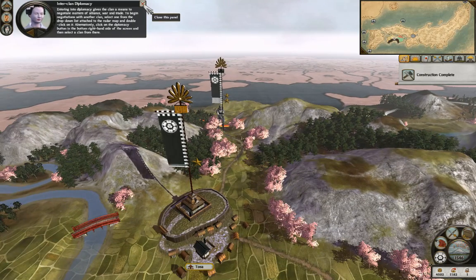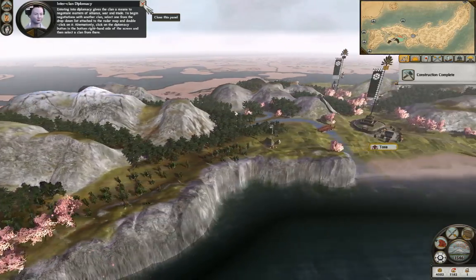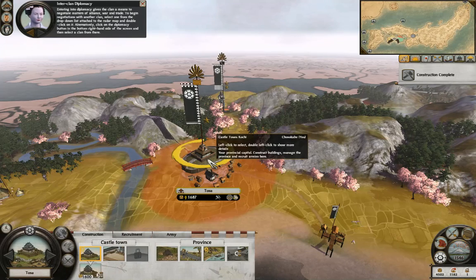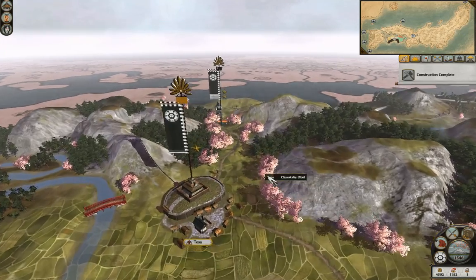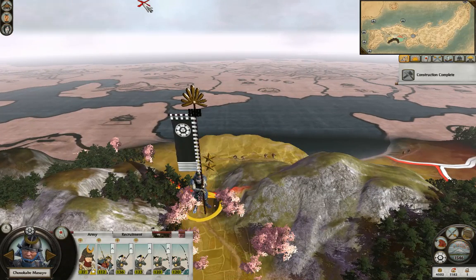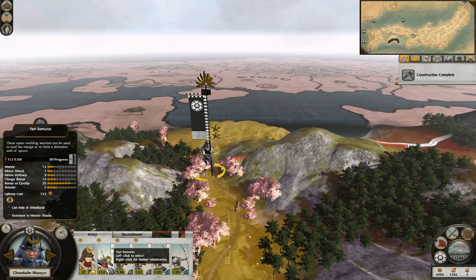Use diplomacy to negotiate matters of alliance, war, and trade. To begin negotiations with another clan, select one from the drop-down list on the radar map and double-click on it. Alternatively, click on the diplomacy button in the bottom right-hand side of the screen and select a clan from there. Let's get this art going. I'm more or less fully healed - let's go to the territory.